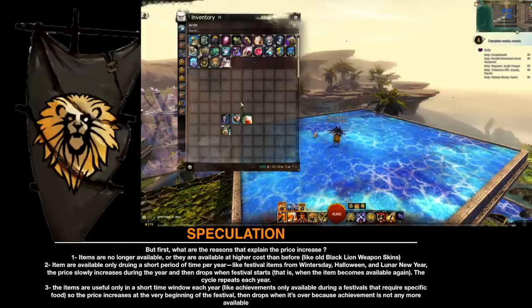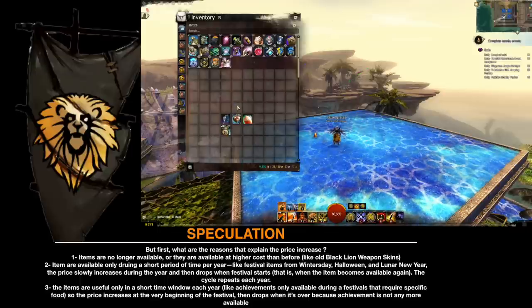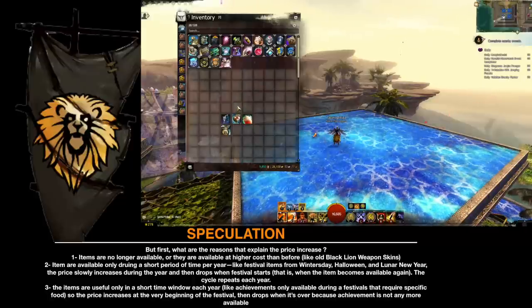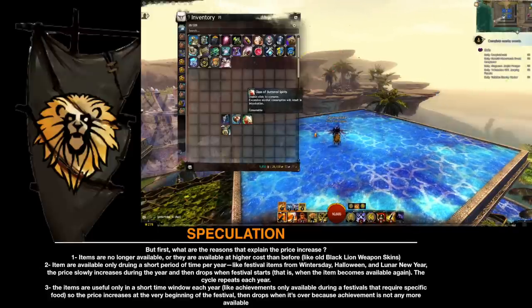I am going to tell you the top two items I am speculating on, since they have an almost guaranteed chance to increase in price. First, what are the reasons that explain the price increase? Items are no longer available, or they are available at a higher cost than before, like all Black Lion weapon skins. Or items are available only during a short period of time per year, like festival items from Winter's Day, Halloween, Lunar New Year — the price slowly increases during the year and then drops when the festival starts, when the item becomes available again. The cycle repeats each year. Finally, items are useful only during a short time window each year, like achievements only available during a festival that require specific food — so the price increases at the very beginning of the festival, then drops when it's over.